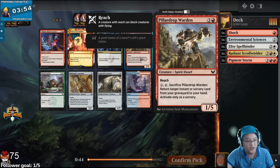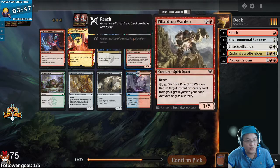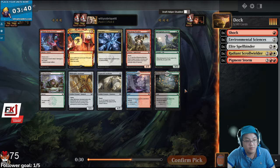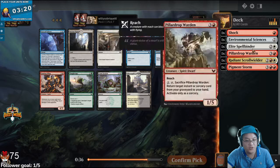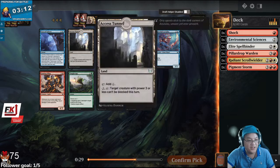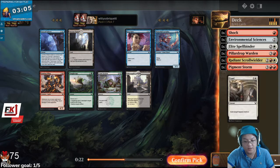I guess Warden is alright. I'm gonna take the Warden, because I can get back some spells. Semulin has been talking about Pack 1, Pick 1 Sciences at some point — I've seen EcholTV doing it too. Expel kind of doesn't really synergize that well with Scroll Wielder, but I can actually maybe see taking the Access Tunnel. We might not necessarily be wanting that kind of card. I'll take the Expel here, I think.